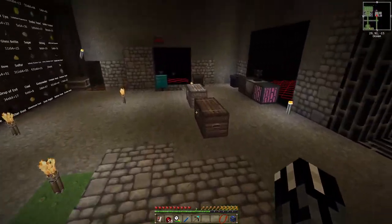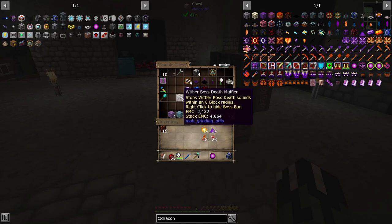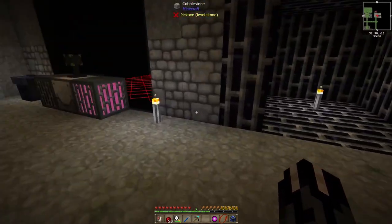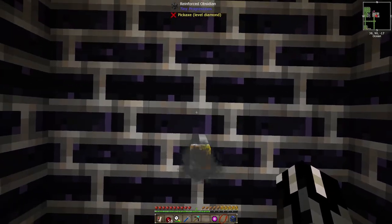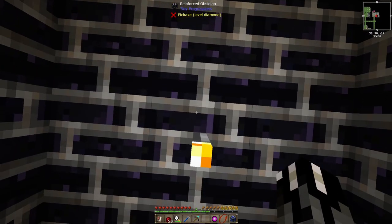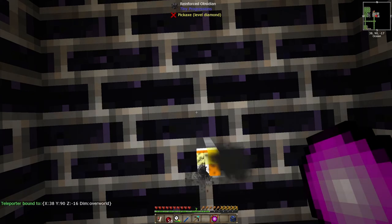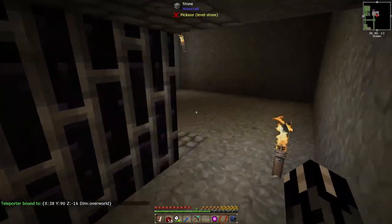Over here we have one of these dislocators — we got this from the mob farm chests. So we go right where this torch is — it's not exactly right where that is because this is the middle — and then shift right-click this, and it's now set to these coordinates right here. This is exactly where we want the wither to spawn.